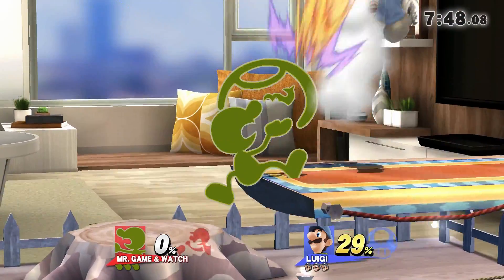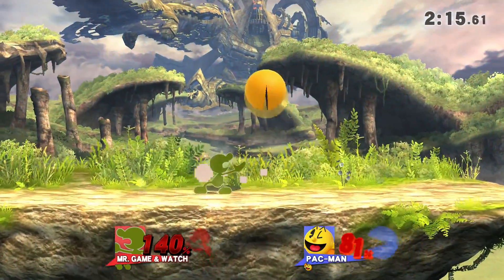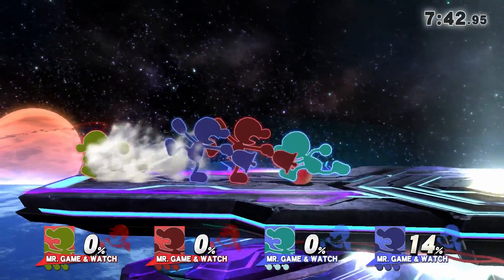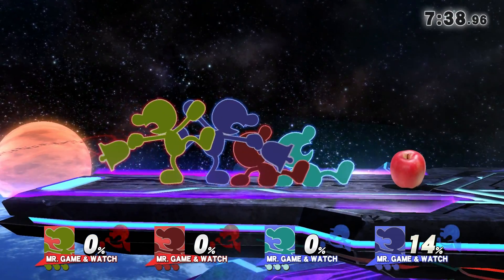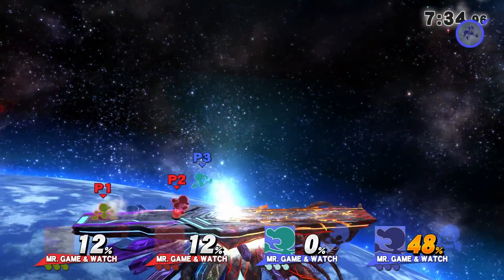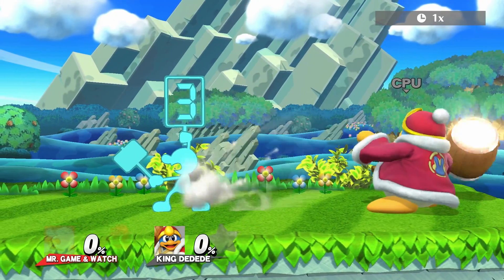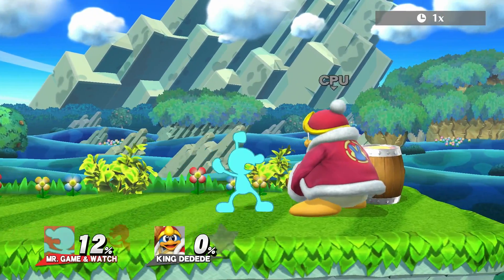Mr. Game & Watch is a weird character that is uncommon to see in high level play, and there's no really good place to find accurate information about him besides speaking to other Game & Watch mains. So in this video, I'm going to be detailing one of his strangest options, the Judge Hammer. He swings his hammer and holds up a number from 1 to 9, with 1 being the weakest and 9 the strongest, and each of those has a different effect. So I'll be going over the different applications here.